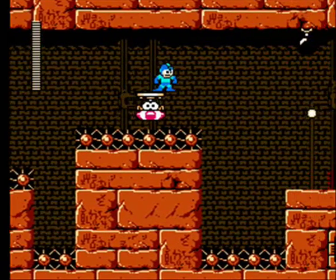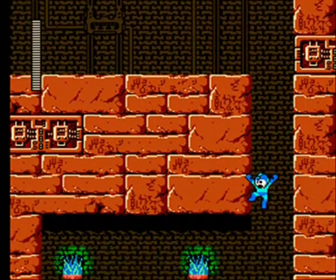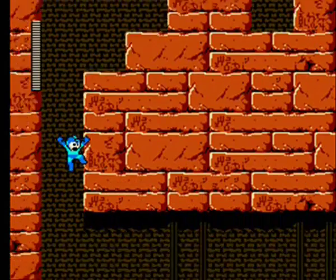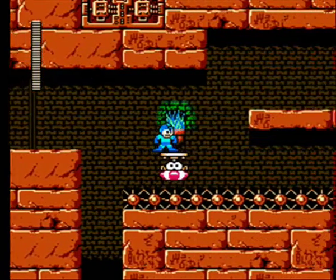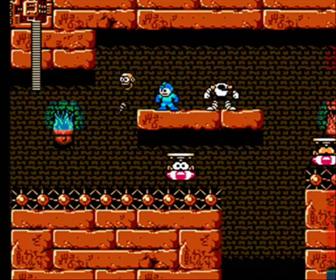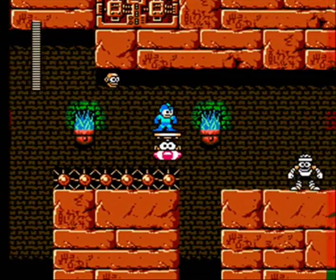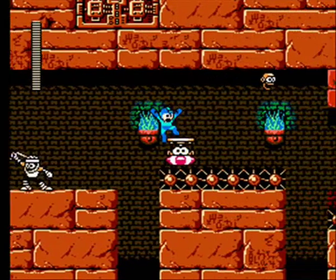Dust Man's stage has those trash compactors which force you to use your Mega Buster to destroy the clumps of garbage, so he's a forbidden first choice. Toad Man has those snail mini-bosses, so he's a forbidden first choice too. That just leaves us with Pharaoh Man and Drill Man — I'd recommend going to Pharaoh Man first, because he has the easier stage to do without your Mega Buster, and he gives a better weapon.